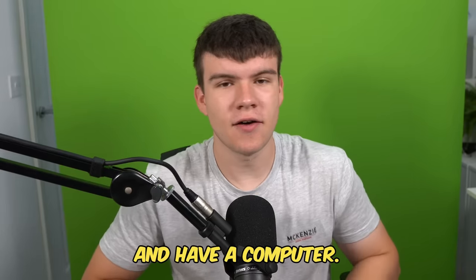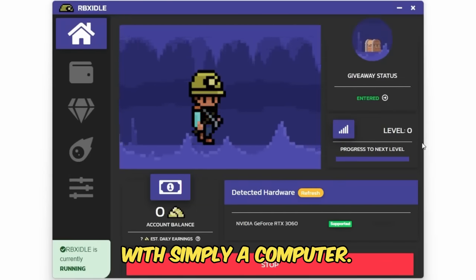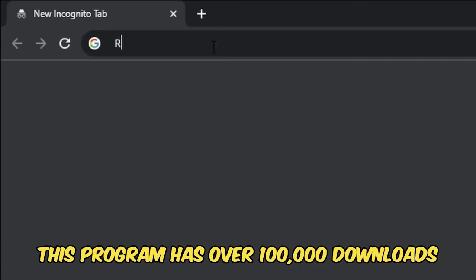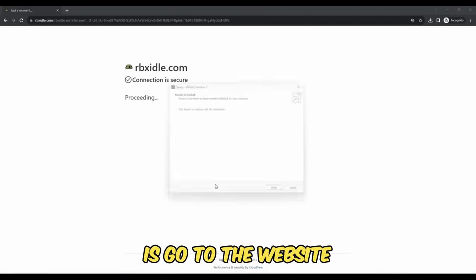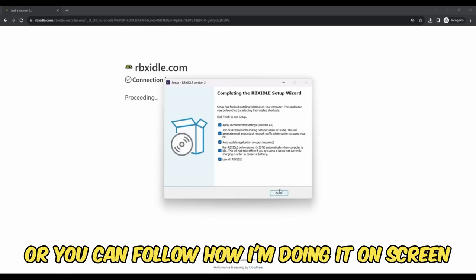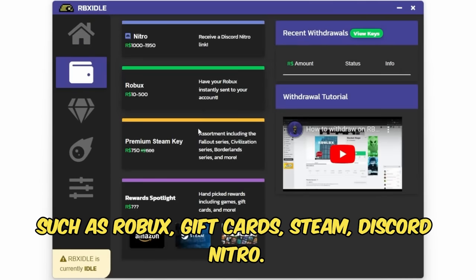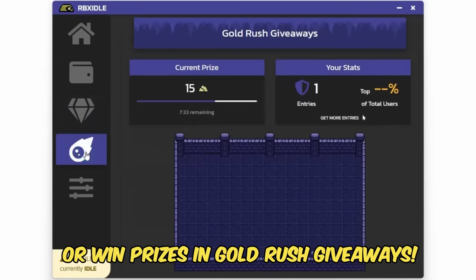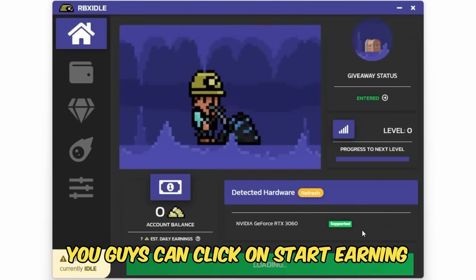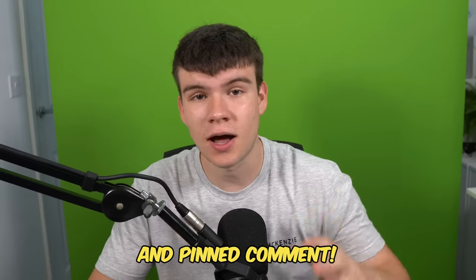But if you are ever in need of Robux and have a computer, go ahead and check out RBX Idol. This program allows you to earn Robux, gift cards and more with simply a computer. This program has over 100,000 downloads and has already given out millions of Robux to a lot of players. All you have to do is go to the website and click on the download button, or you can follow how I'm doing it on screen. You can earn with any computer and there are tons of ways to get prizes such as Robux, gift cards, Steam, Discord Nitro. You can level up for rewards or win prizes in Gold Rush giveaways. Once you have the program ready and downloaded, you can click on Start Earning, and this will make your computer do the work completely for you. To get started, head to rbxidol.com or click on the link down below in the description and in the comments.